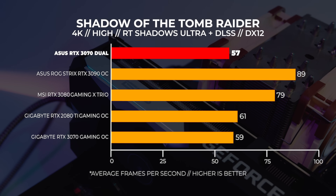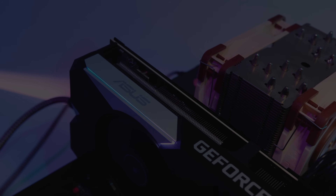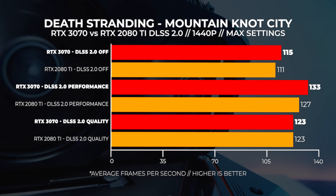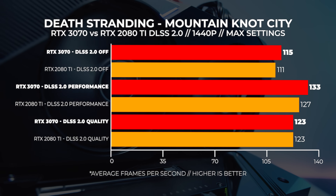Moving on to 4K, we're seeing the 3070 fall slightly behind the 2080 Ti. Let's move on to Death Stranding. We decided to do the standard 2080 Ti vs 3070 DLSS 2.0 comparison at both 1440p and 4K at max settings.